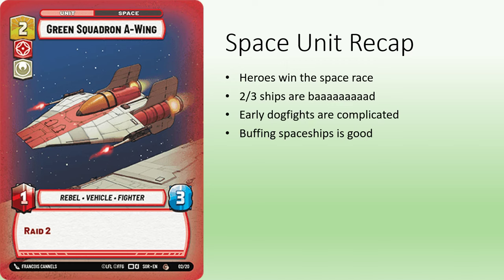Early heroism spaceships outperform nearly every neutral and villainy ship currently in the game. Space units with 2 power and 3 health have a complicated trading pattern which can be a huge liability without intervention from other cards. The Green Squadron A-Wing is an auto-include for red heroism. For the full details, check out the description from my previous video.